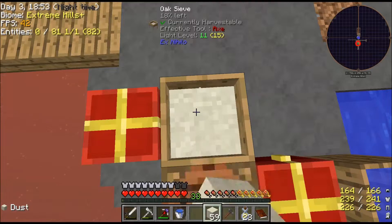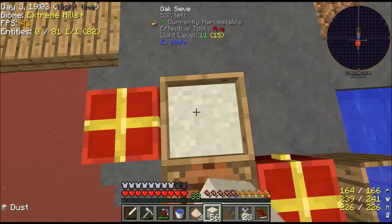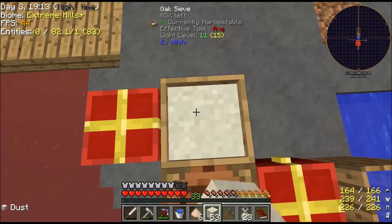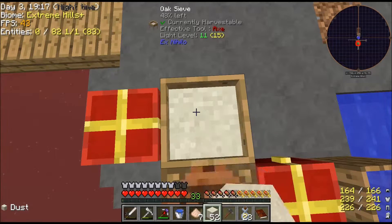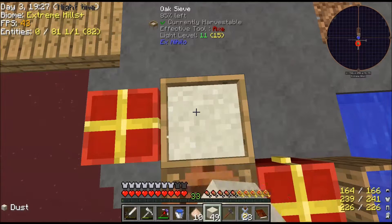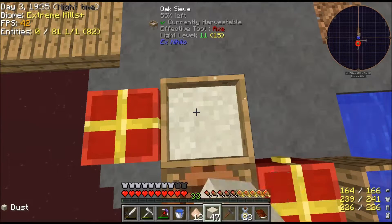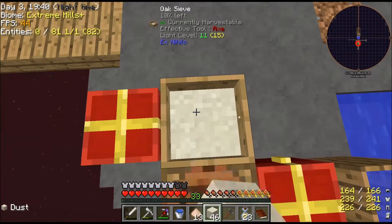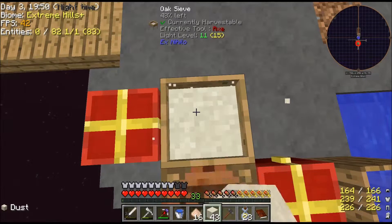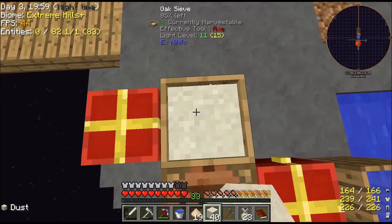We need redstone but we don't have any, so it's a bit of a grindy one. I'm trying to think of what I can do to get certain stuff. I do so much between episodes it's just annoying. I don't even sleep in this world, so there's no bed - that's why it says day three at the top. I'm on a skyblock so I can't see or hear the rain, so I don't need to sleep it away.